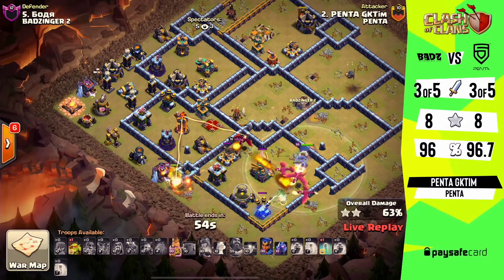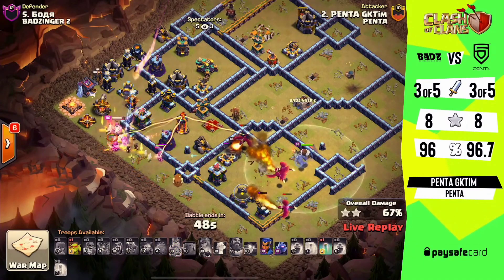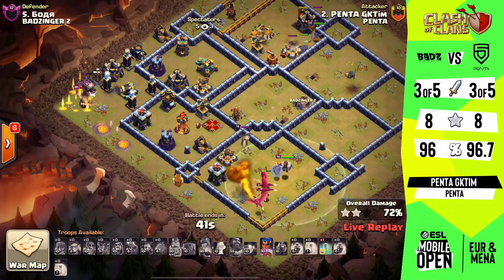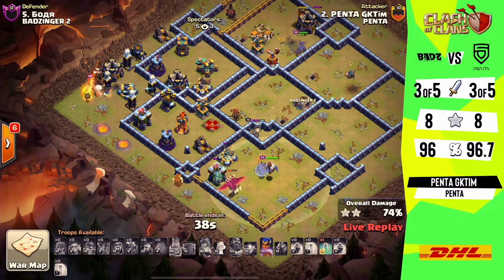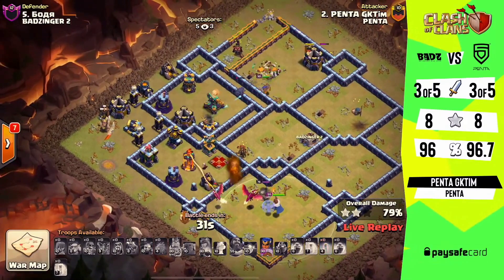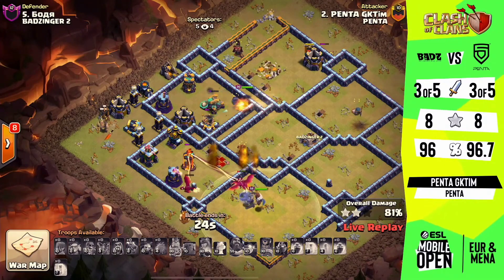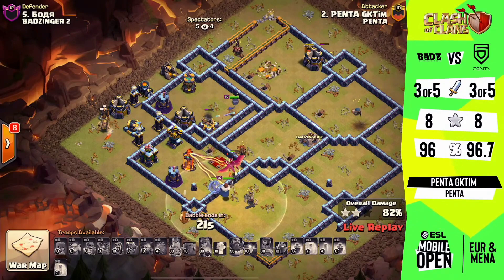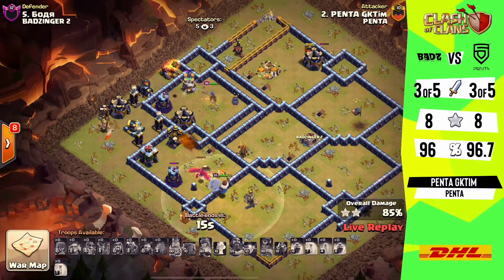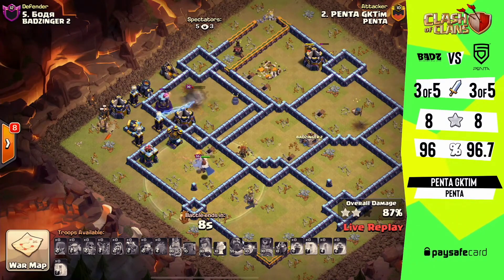Dragons have a fair amount of HP but the movement speed going with it doesn't really help — multi-inferno just targeting here, there and everywhere, trying to push this attack back. 45 seconds left with a few dragons left at the 6 o'clock position. Still quite a bit of defense left — teslas, cannons and the expo — keeping everything at bay. The royal champion pushing from the north and south side — a good pinch, but it's not going to be enough. The royal champ did a beautiful job, sneaking in to take on that scattershot, and the dragons are working through the multi now.